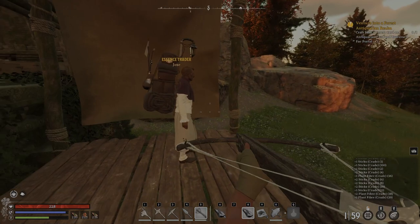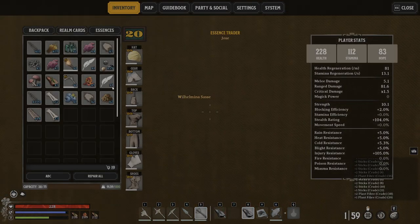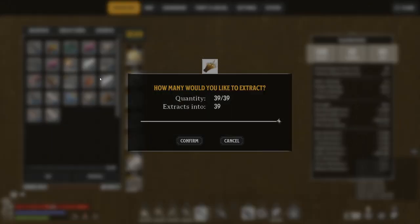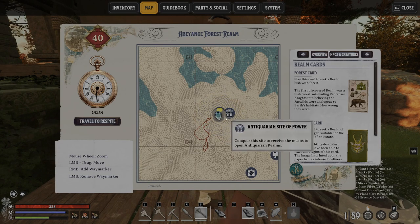I've been looking for glass specifically, and I realized that I can just go out and farm fiber or sticks or anything, extract it for essence, and then you're going to make your way to an essence trader.